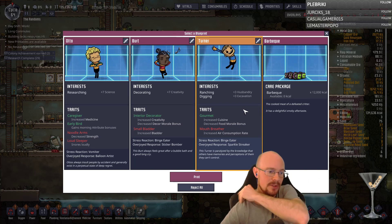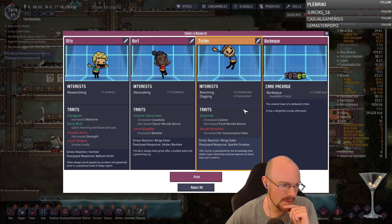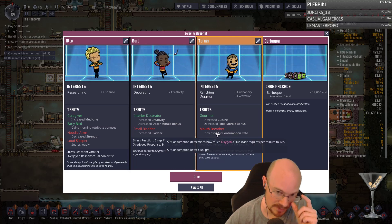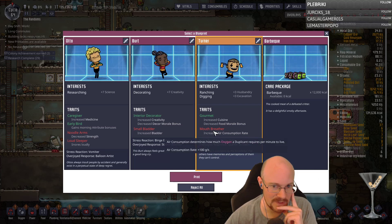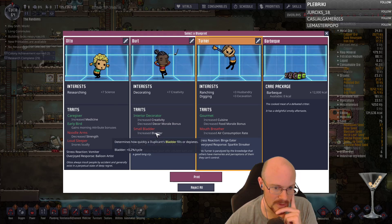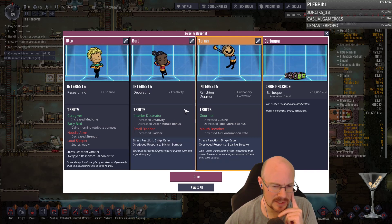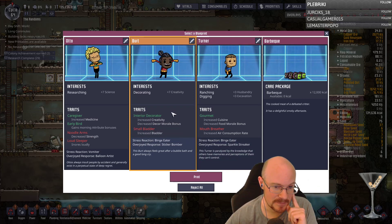I'm thinking about getting this guy. How bad is mouth breather? It does create more water when you need more dupes. Plus 100 grams a second — I don't know if that's a lot. I feel like that's really dangerous though. Small bladder means they pee more — I actually want you to pee more. Let's get you.